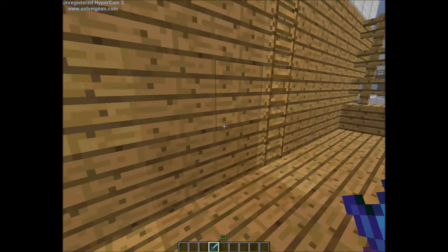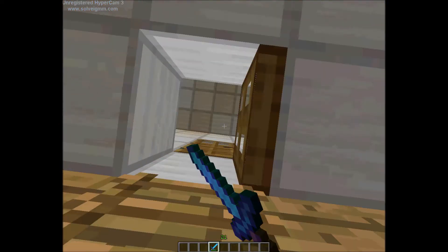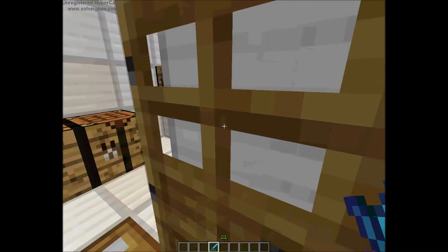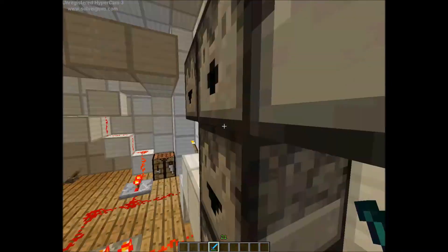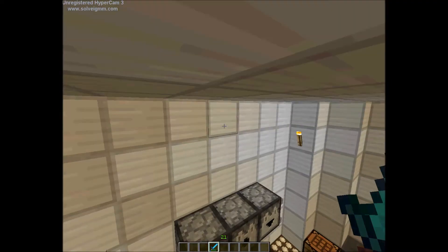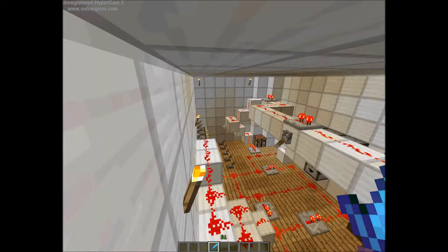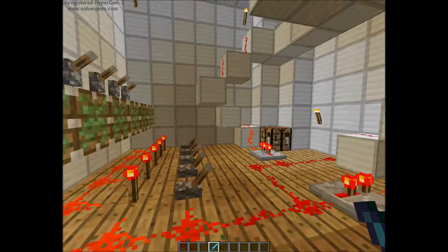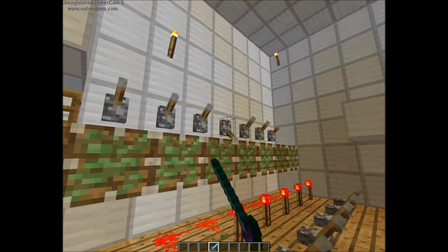This is a propeller engine with the engine room up here for maintenance. None of this redstone stuff does anything — it's solely to look cool. There you go. This moves pistons, so that's pretty much it.